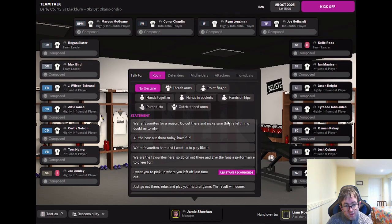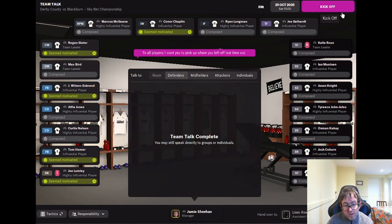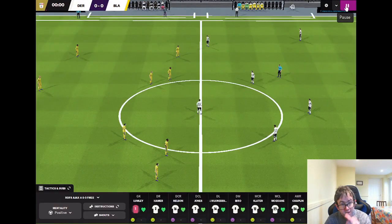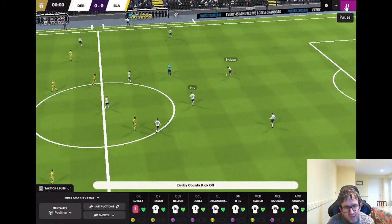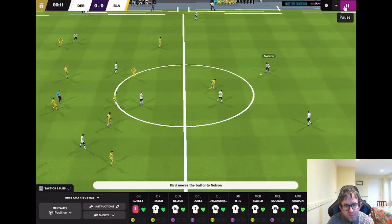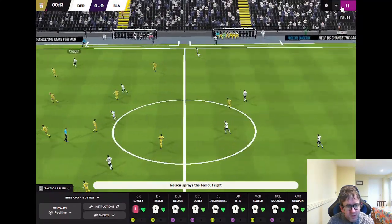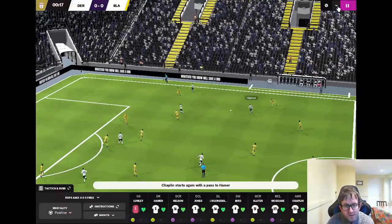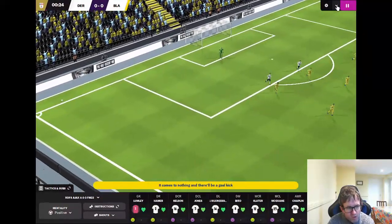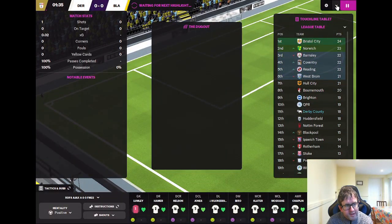We're going to agree with the assistant's recommendations, pick up where we left off last time, and kick the match off. So we've got the kickoff. Nelson brings it forward to Gellhart, Gellhart to McGuane, back to Bird to Nelson. Nelson goes wide right, it's played back and crossed in — in fact it was a shot and it's off target.